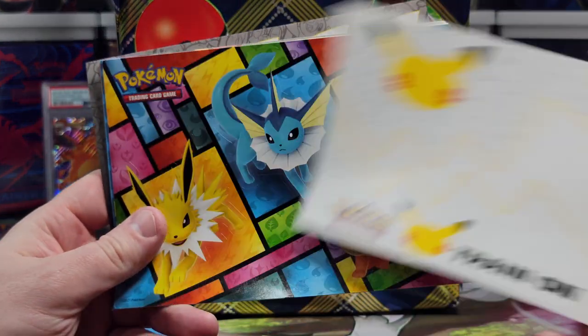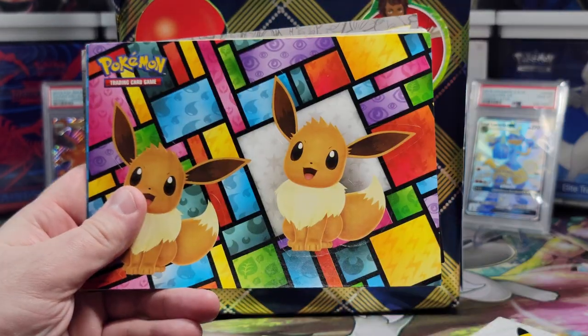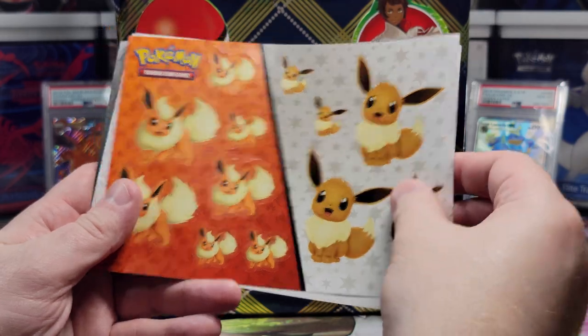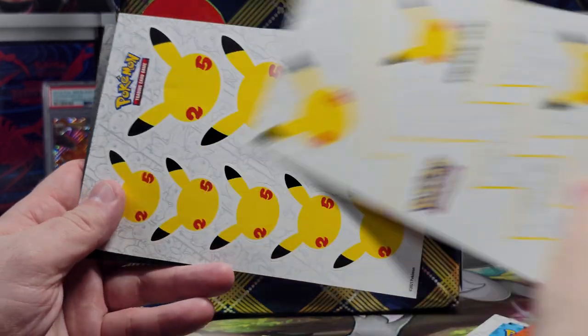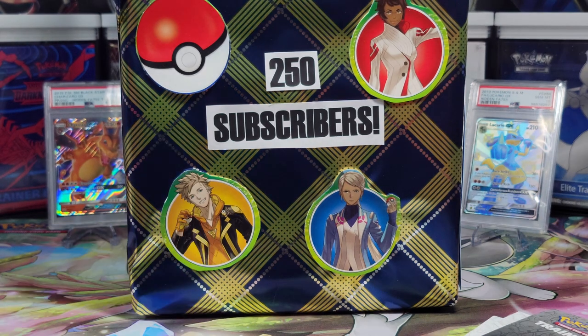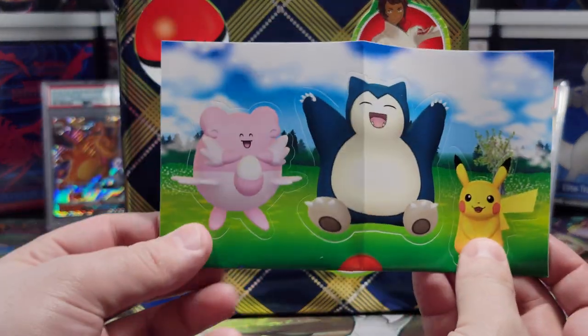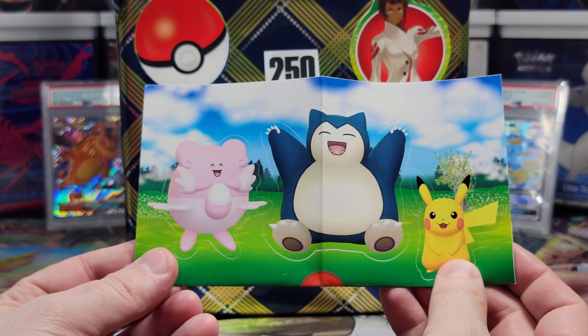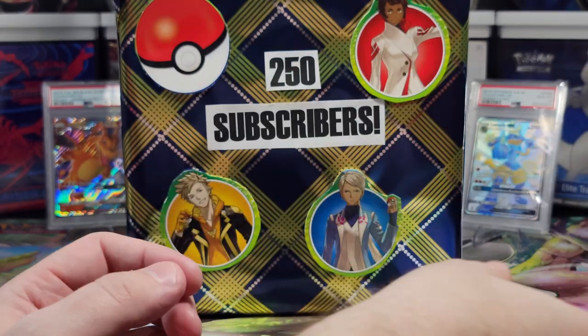We got celebration stickers, we got evolution stickers, we got Eevee back there — all types of evolution and celebration stickers. There's always more stickers. And not to mention, what's next is more stickers. We got some Pokemon Go stickers from the new tins that we got early and made a video about.